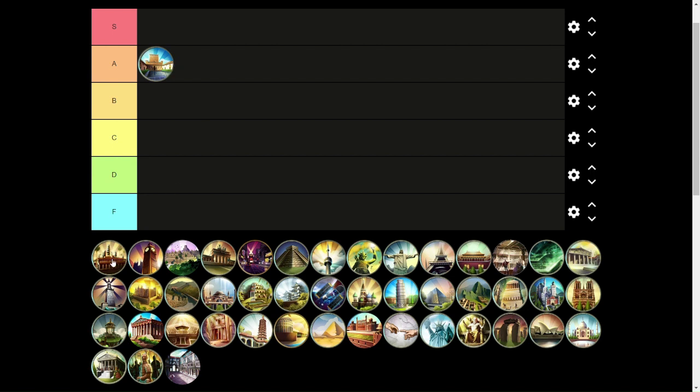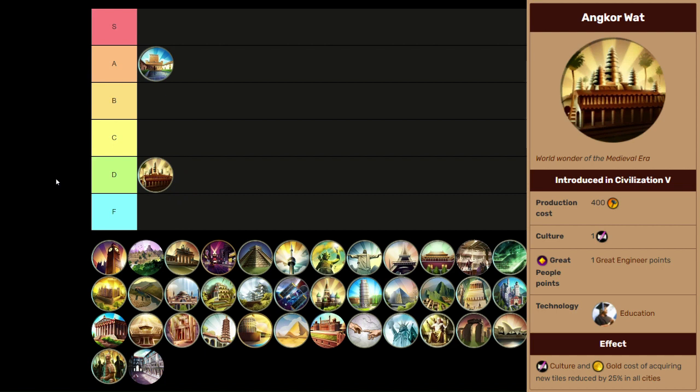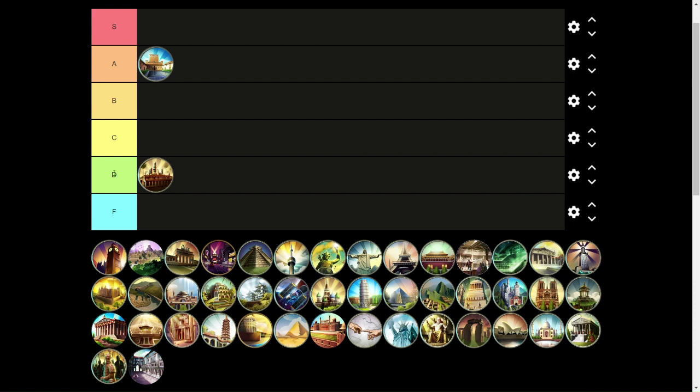Moving on to Angkor Wat, which is going into D tier. It gives you 25% cheaper tiles for both gold and culture, which is not really that good. The point in the game where it comes in — around Education — it just does not do enough. By the time you're getting to Education, you probably already have the tiles you need. I would not recommend building it unless you really have nothing else to do.